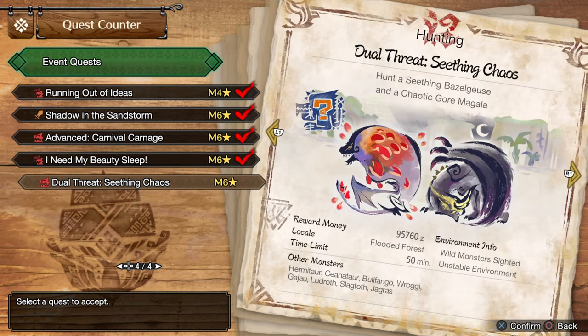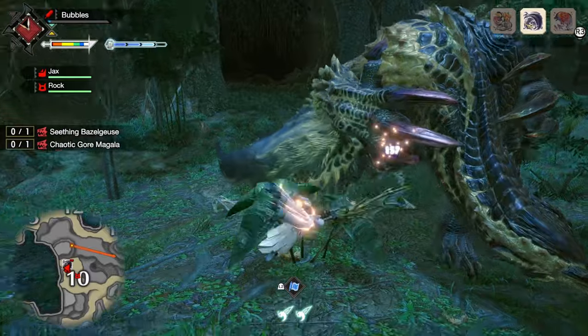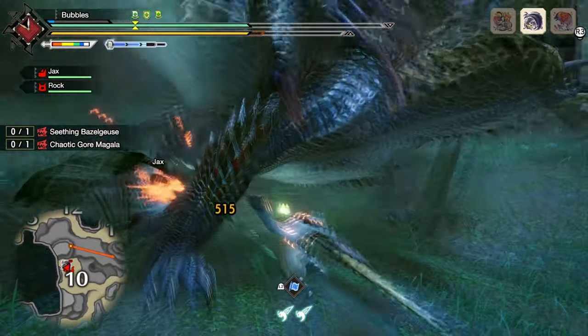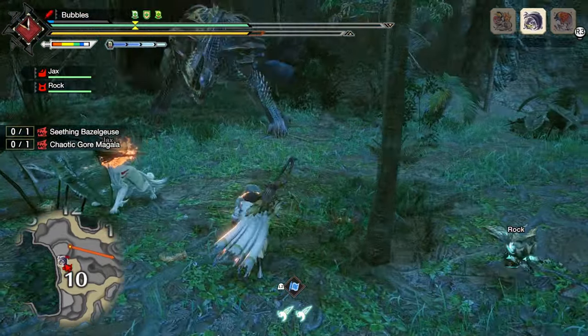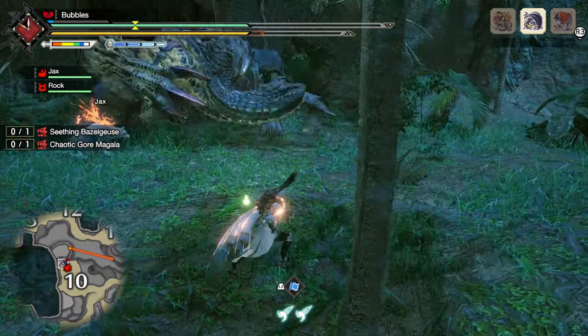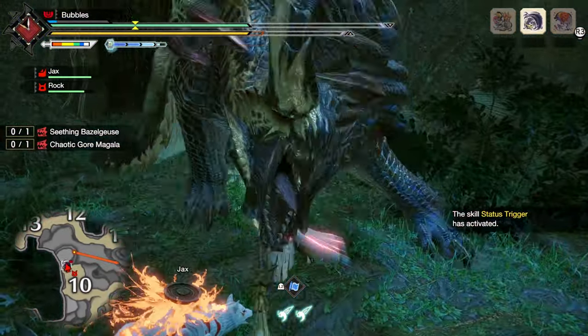It looks like a Seething Bazelgeuse and a Chaotic Gore Magala. Okay, hello Chaotic, how are you doing my beautiful man? We're a status trigger build, so we should definitely try and roll through that. Hopefully he bites. That's not a bite. There we go, that'll work - that should be our first sleep.